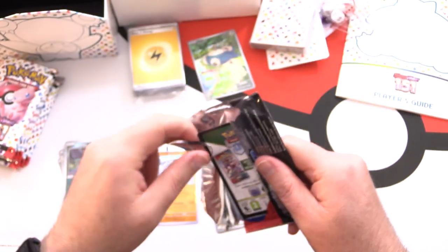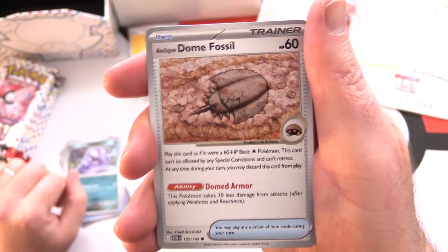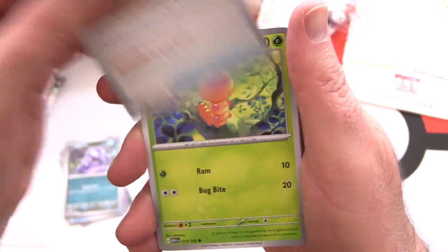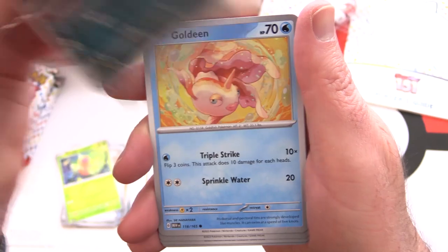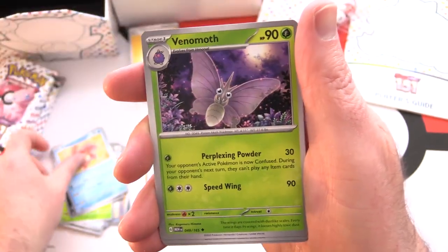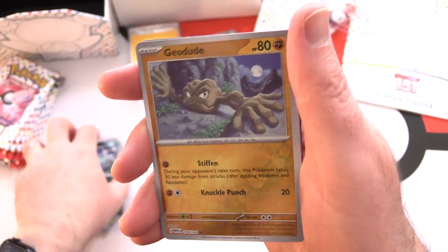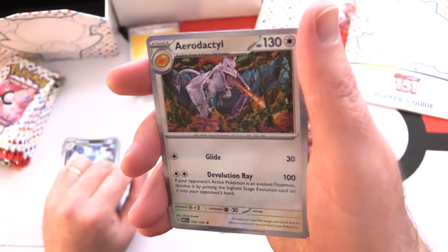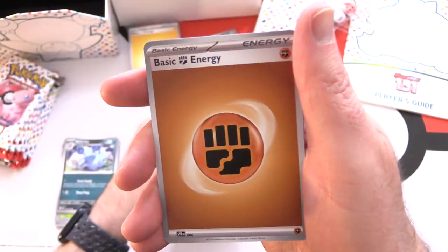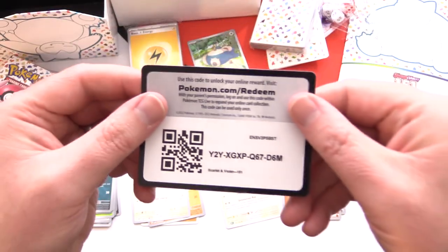These packs seem a little tougher to get into than usual — maybe because I haven't opened a bunch of Pokémon recently. Pack two: we have an Antique Dome Fossil — some fossil stuff, callback to one of the earlier sets. We've got Weedle, Zubat, Goldeen, Venomoth, Rapidash, a Reverse Holo Geodude, and Jigglypuff. Aerodactyl for the rare, some fighting energy, and a code card.